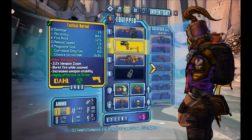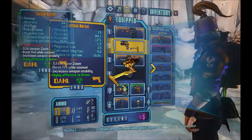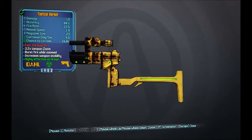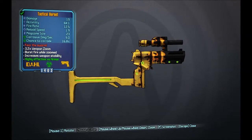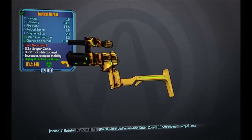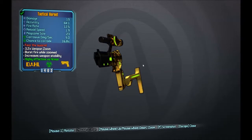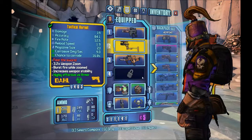On to the actual Hornet — the gun itself is a Dahl manufactured gun. It's a 6 round burst fire corrosive pistol. Always corrosive — that's the red prefix, it's always going to be corrosive. With each bullet there's a little explosion of corrosion. That goes with it always being corrosive. And it's a really good pistol.